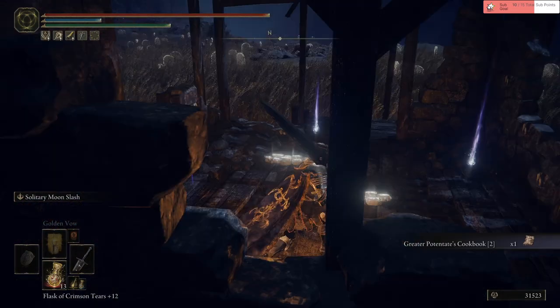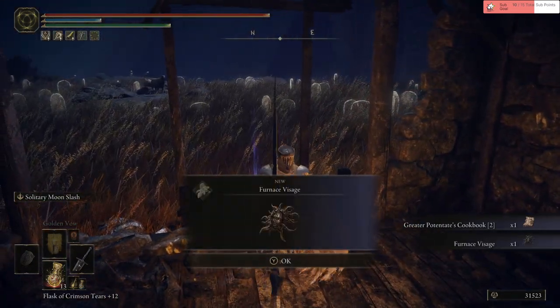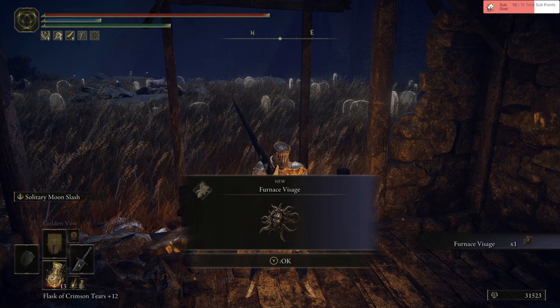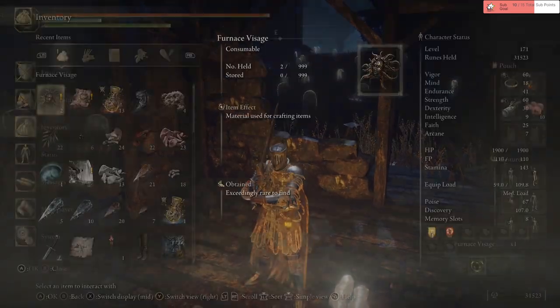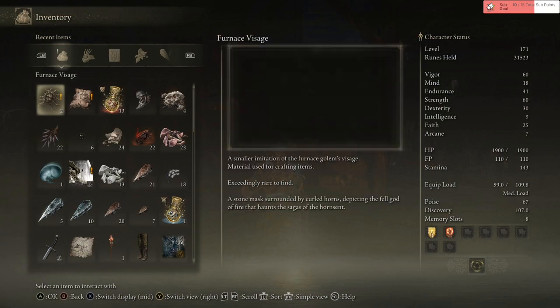All right, another cookbook. Furnace. Visage and another. This is a crafting thing, okay. Small imitation — the first goal of Visage material, used for kind of game, seemingly rare to find. I found two of them. Maybe it's not that rare, huh?